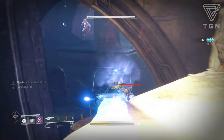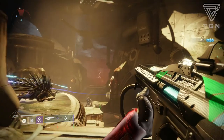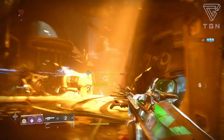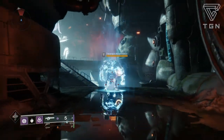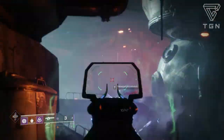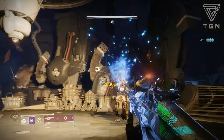A PvE god roll would have a barrel that gives you good stability, handling, and recoil direction — though you already get pretty good recoil direction, so it depends on what you want. A battery that gives you either a faster charge time, a bigger magazine, or increased stability. In PvE you're not going to have to worry a huge amount about handling. You'd want Auto-Loading Holster, Snapshot, or Moving Target in the first trait column, and then either Rampage, Dragonfly, or Box Breathing — especially if you're going for boss DPS — in trait column two.